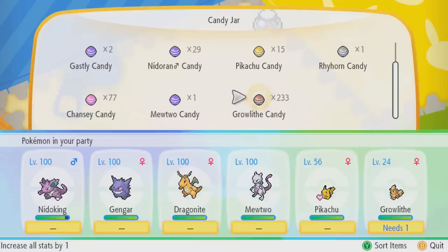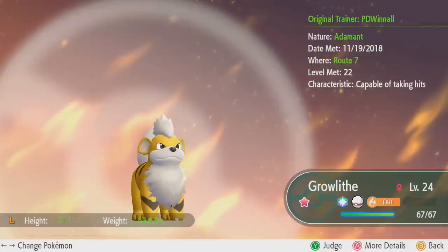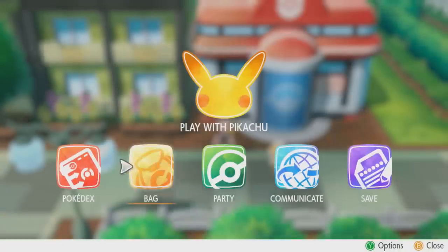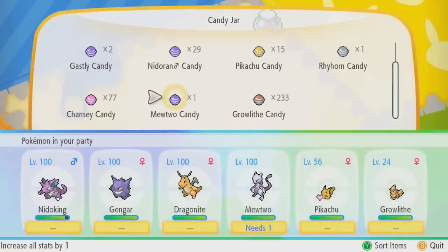That means in total you only need to use 200 species-specific candy on that Pokémon to max out all of its stats. As you can see, this Growlithe has had absolutely zero candy applied — it has not received any Awakening Values. All it's going to take is 200 Growlithe candy to get it fully maxed in Awakening Values, and I'm going to do that now.